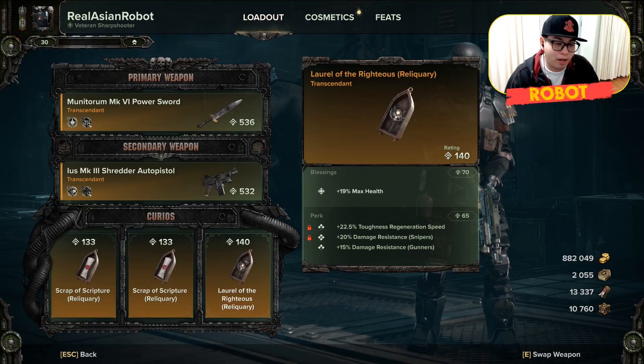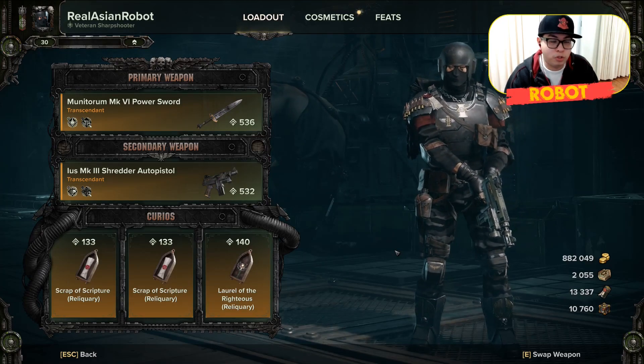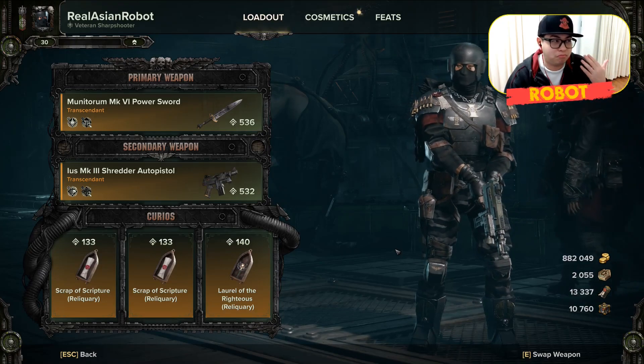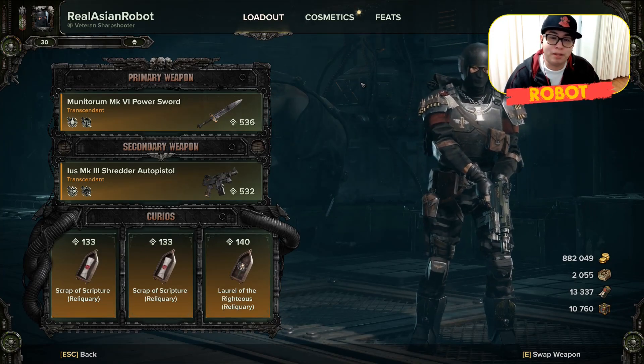For Curios, I just go with Wound, Health, Health — because I find toughness quite pointless. You regenerate so much of it that you basically toughness-gate at 100% all the time. So that's literally what I've got, and that covers the weapon and feats.